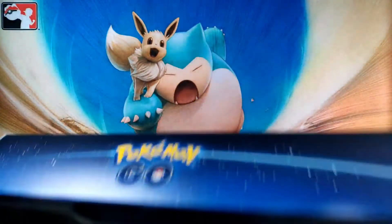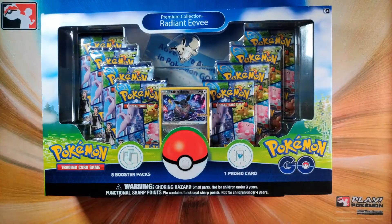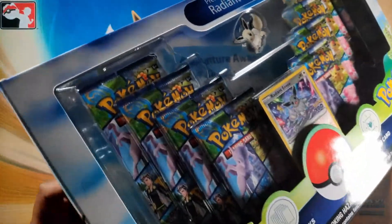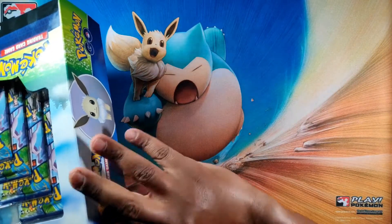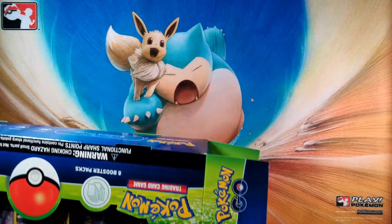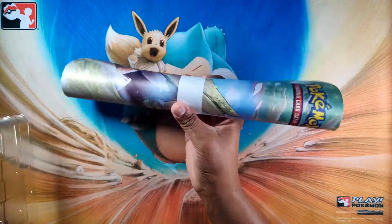Super nice. You got a pin badge, a playmat, a nice Radiant Eevee card that is actually removed from the set to be included in this product. Nice stuff. And you got, I think, eight packs of Pokemon Go. Luckily no other regular sets in here, unlike Evolutions or Celebrations. Let's open it — there we go. Yes, there's something I've been patiently waiting for.